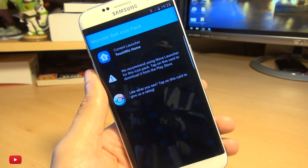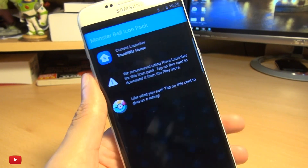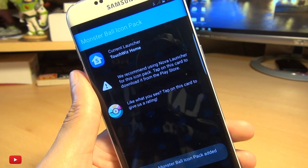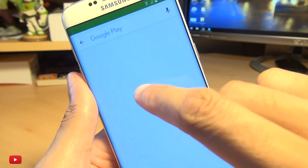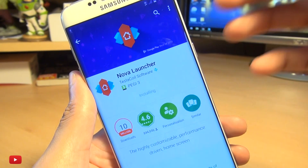It does require a custom launcher, so something like Apex or Nova Launcher would be good. And you don't need to be rooted, so this can be completely stock. As you can see here, it says you haven't got a launcher, so we recommend you get one. So I'll go ahead and do an install of Nova Launcher.